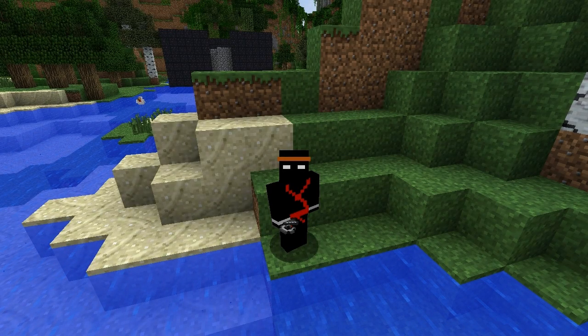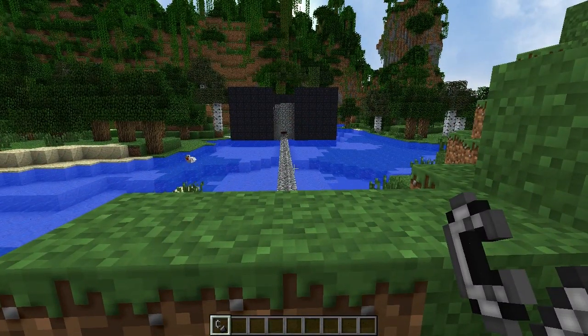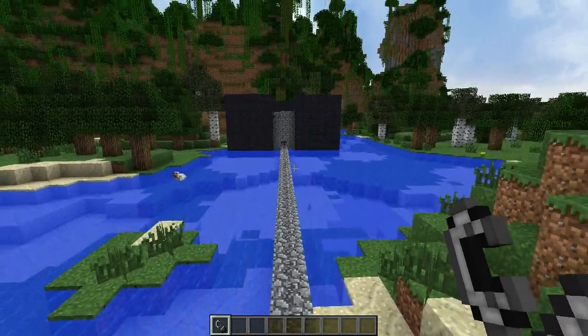Hey guys, so you know behind me there is actually a colossal structure. Because we're going to do something very awesome. So I have this flint and steel right here and this colossal structure was actually built by me a long time ago and I found it recently. Let's blow it up. So I put lots of TNT in it. I know that it's unsafe to go up there and light it — I might blow myself up.